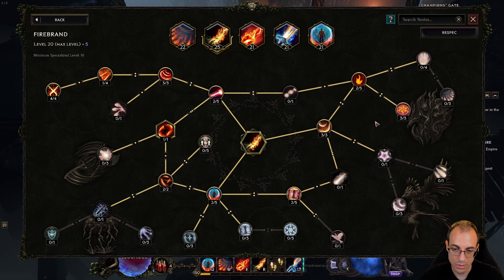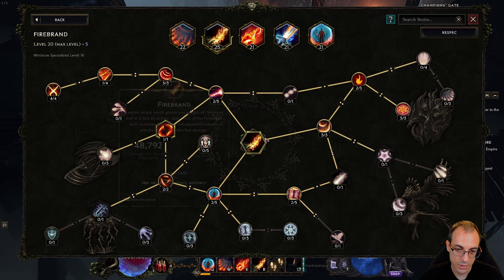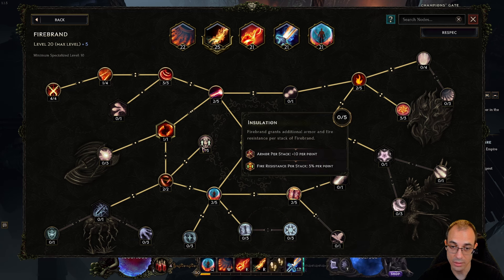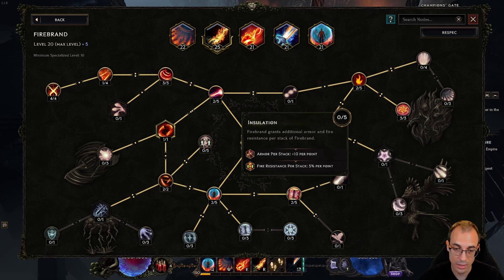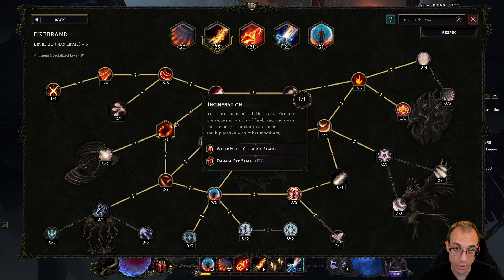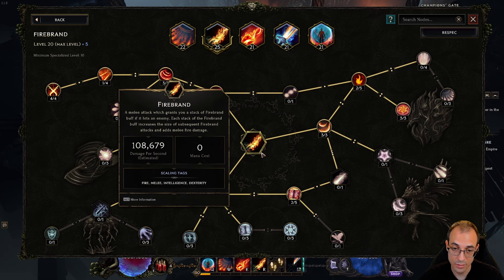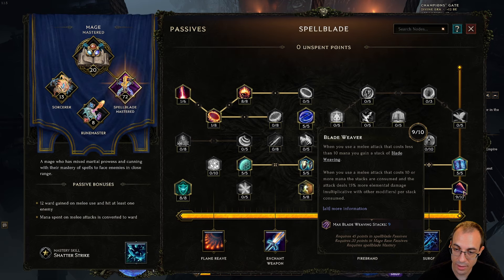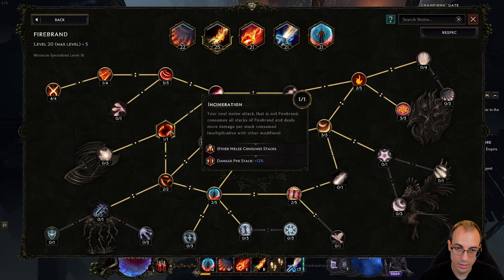You could easily drop a lot of these extra damage nodes and just go for survivability — from insulation, extra armor, extra fire resist per stack. For Firebrand, all we care about is getting to max stacks and getting Incineration, so that at six stacks we get a 1.72x multiplier for our Flame Reave. We essentially stack many different sources of more damage multipliers for a single large Flame Reave hit. I've invested nine points into the passive node — probably a bit of overkill — I'd recommend sticking to around six points so it lines up with the Firebrand Incineration.